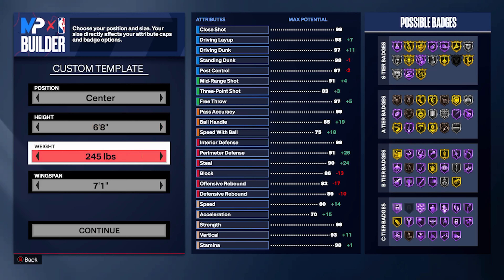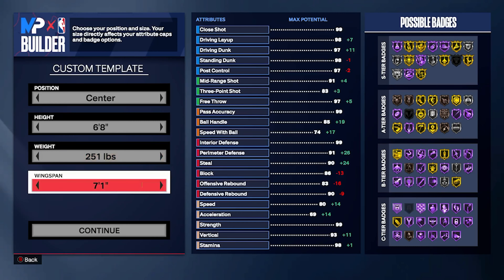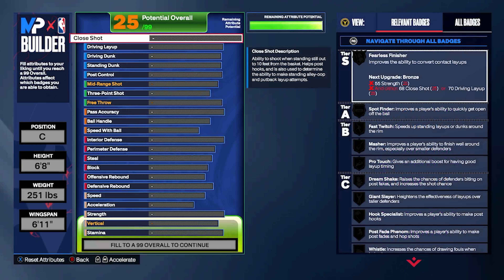Height 6'8", weight 251. The request of this build was to have the exact stats. So on top of me breaking down the ratings, I'll give you a Kevin Love jump shot base as well, so stay tuned for the end. Wingspan 6'11". Now let's start it off for real.